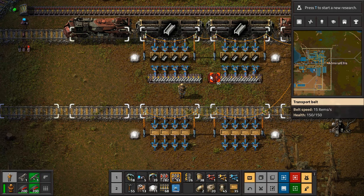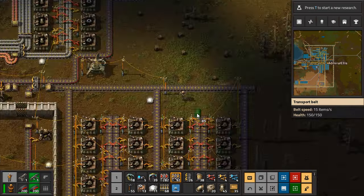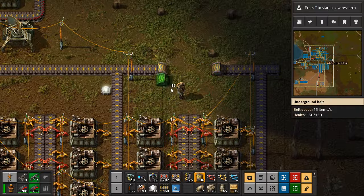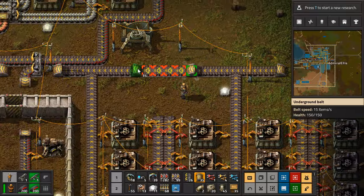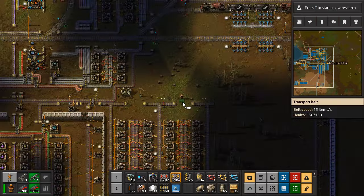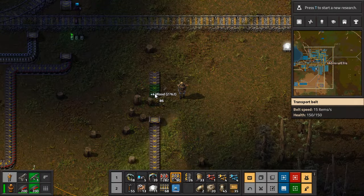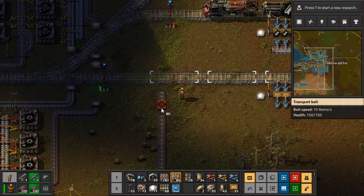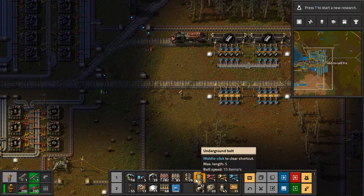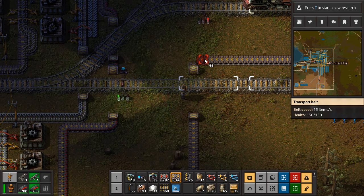This steel has got to get taken over to about here where it's going to get split off and then sent over there. This steel is just for the low-density structure — we may find more use for it later, but right now it's just for that. This is going to come out here — we're chopping the trees down, not going under them. I like the trees, but I like them in the way that Ronald McDonald likes cows.